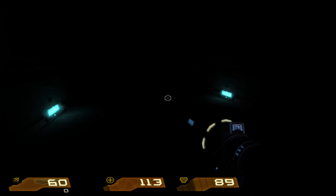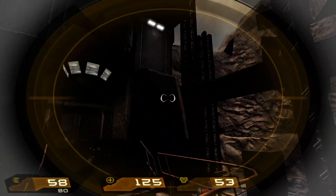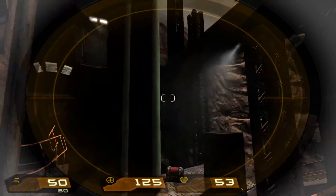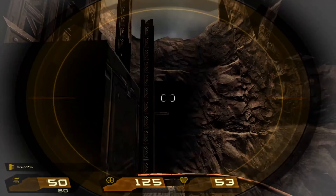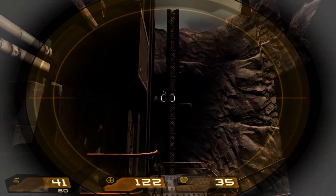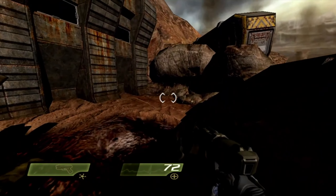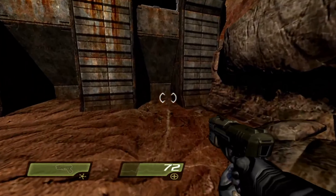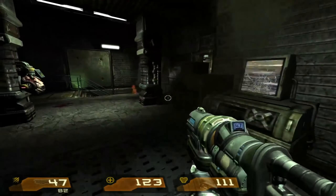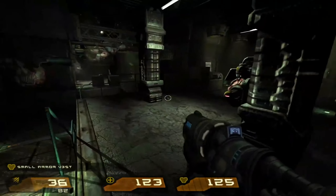Most of the enemies that you fight in this game are reworked enemies from Quake 2, though they have such a higher polygon count and level of detail it might take you a bit to figure out who they are. They are fun to fight, and the AI is smarter than in the first game as they do not tend to stand still. Most of the arsenal from the previous game returns — it brings back versions of the blaster, the shotgun, the grenade launcher, the rocket launcher, the machine gun, and the hyper blaster. They pretty much all work exactly how you would expect, but there are new weapons as well.